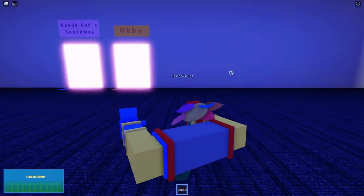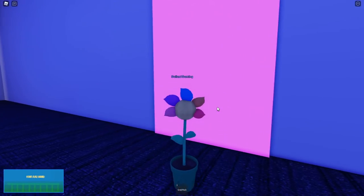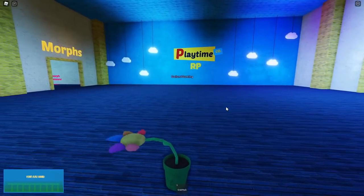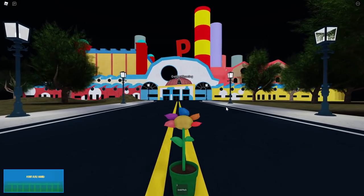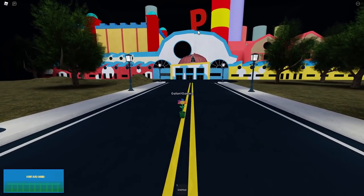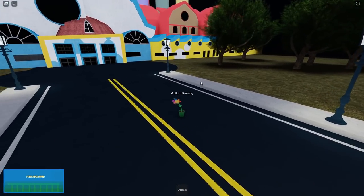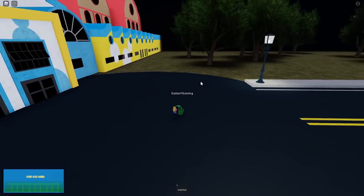I thought you could play the mini games from Chapter Two, but you can't. Maybe one day they'll add them. All right, so we're outside the big P — why is this so spooky? They're probably hiding badges out here.